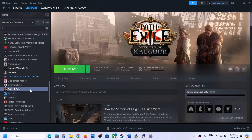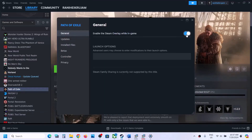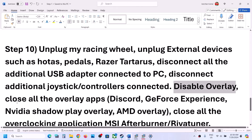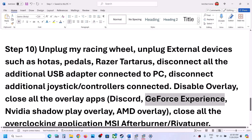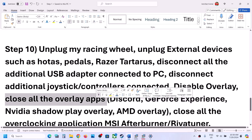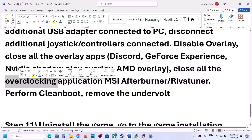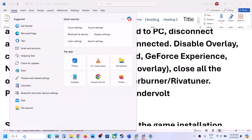Next, disable overlays. Go to Steam, right-click on the game, select Properties, go to the General tab, and turn off the option that says 'Enable the Steam Overlay while in-game.' Also turn off overlay in Discord, turn off overlay in GeForce Experience, or simply close all overlay applications. If you have any overclocking application like MSI Afterburner, close it and then launch the game and check.